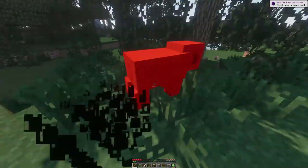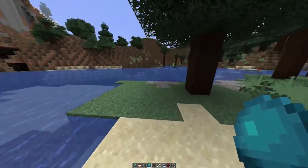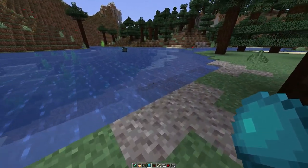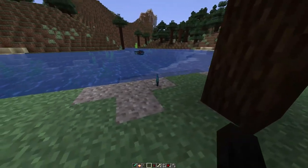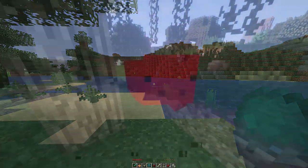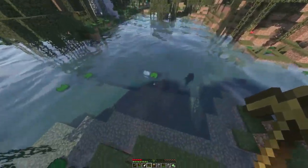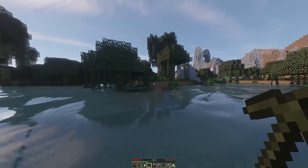Coming in at number 13 is the Heart of the Sea. This item is one component of a bigger thing you can make — the conduit — and you're also going to need some shells for that. The Heart of the Sea is found inside buried treasure chests, so practically speaking the only way to come across this is through aquatic exploring, which not every player is up to. The good news is it basically spawns in all buried treasure chests you'll find, but the rarity is in finding those buried treasure chests themselves. If you find a couple of those, you'll have a couple of hearts of the sea.